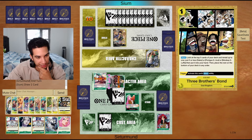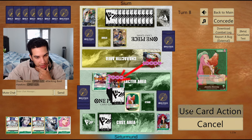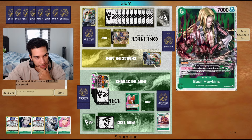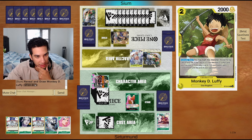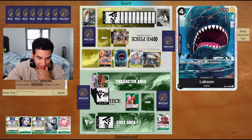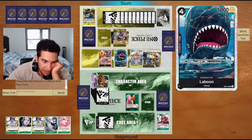One is still not even at zero life. Eventually they're going to get their Moria and start doing shenanigans with their Sabos. But they have to find some more 2K counters. We still have this blocker, so we're able to save this Hawkins. Holy crap — they're just playing a very interesting version of Black Yellow Luffy. I was not expecting this whatsoever.